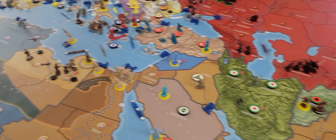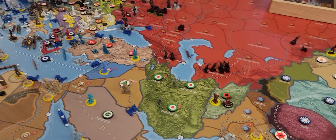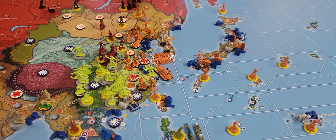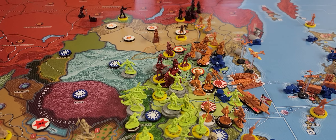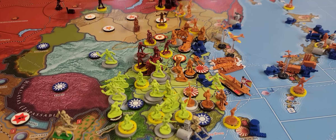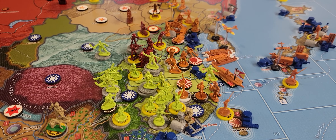Everything around here — the Italians built another transport, so they've got two. The only real action that happened this turn is we had a Japanese situation. He's 50-50 on attack in France, so we don't want to do that insane turn.